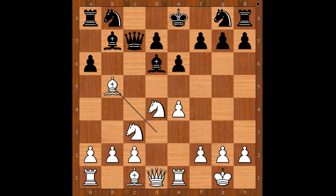But Pia was very ambitious — she played bishop takes pawn on b5. Black to move. Should black take the bishop or not? What would you do?